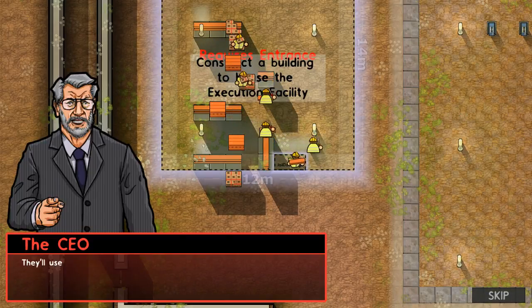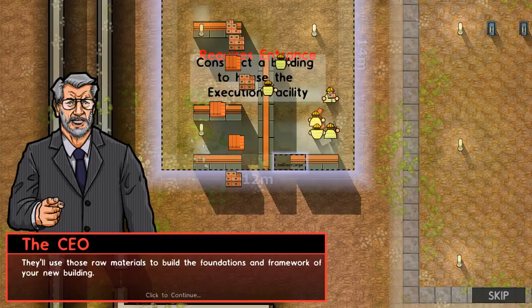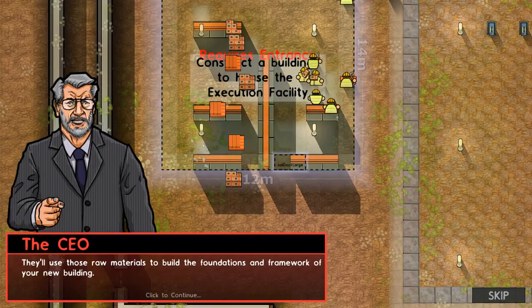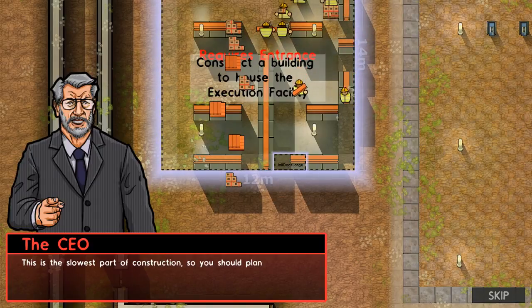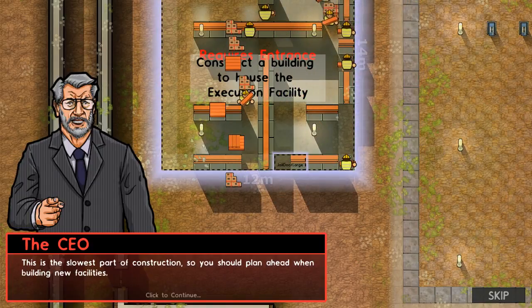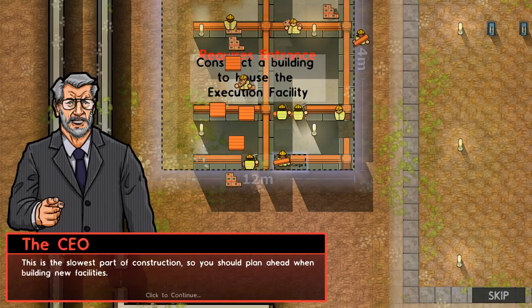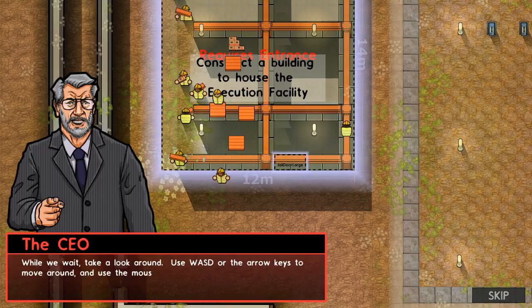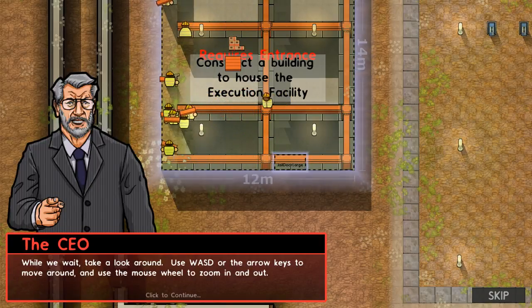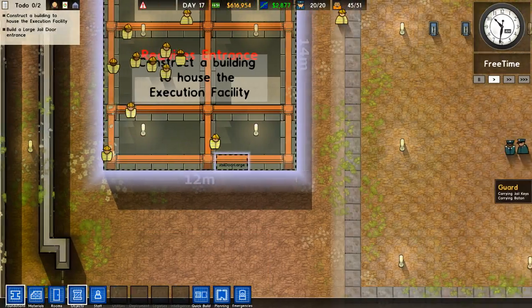This guy makes triple digits — the big bucks. They'll use those raw materials to build the foundation and framework of your new building. This is the slowest part of construction, so you should plan ahead. While we wait, take a look around — use WASD or the arrow keys to move around, and use the mouse wheel to zoom in and out.